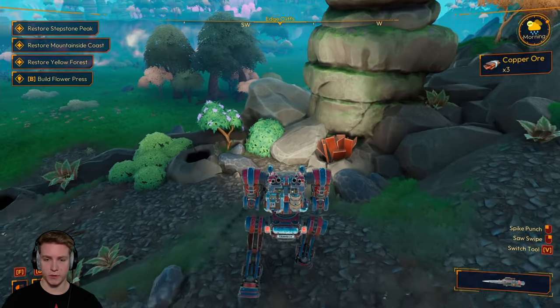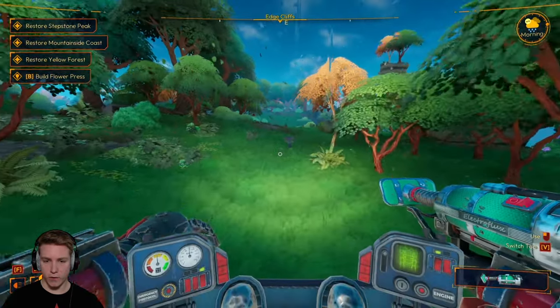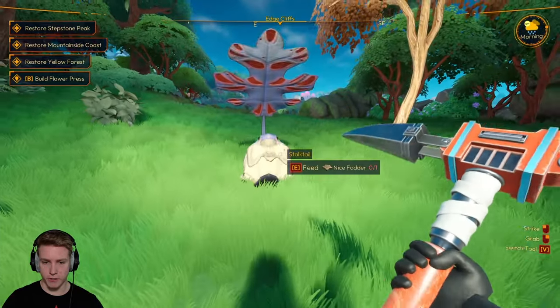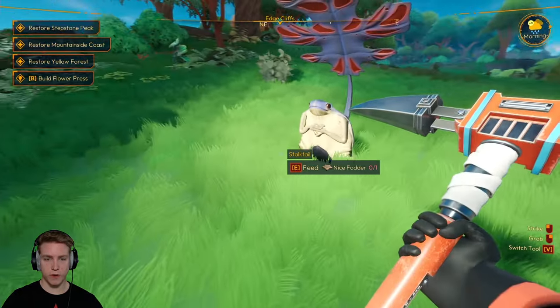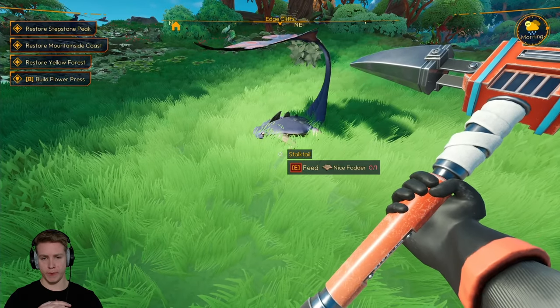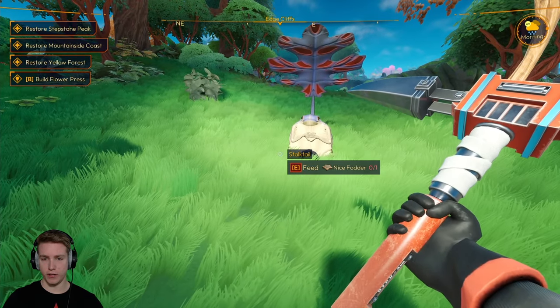Look over here — this is one of the animals I was talking about. Look at this little frog creature! I love this thing. In the last episode this is what I was messing around with. I'm gonna do it again — he's a distinguished gentleman. You see those little hands? That was great. Beautiful little hands.